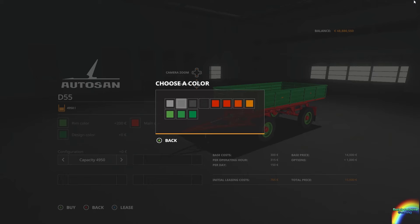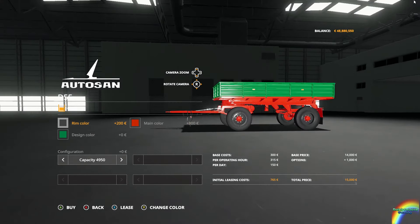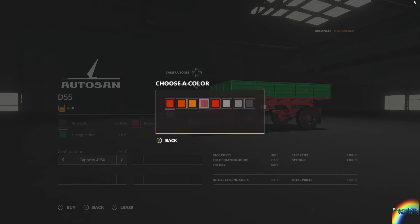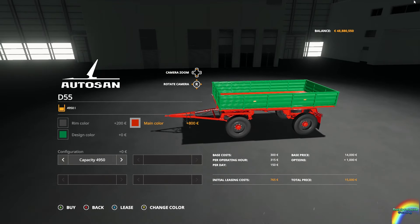Why would you ever want green rims? I actually kind of like this shade of grey — it matches in with the tyres quite nicely. You can change the main colour to hideously orange, hideously red. I like that shade of red, it shall stay.